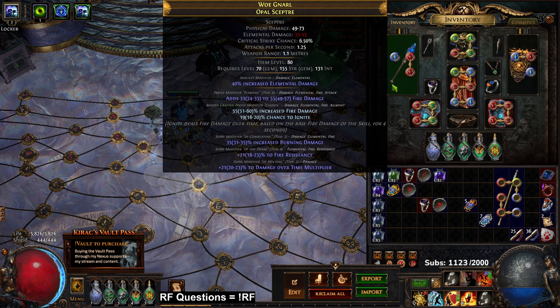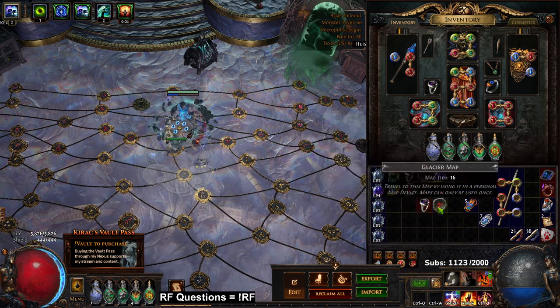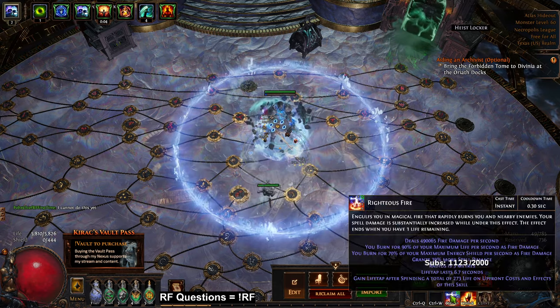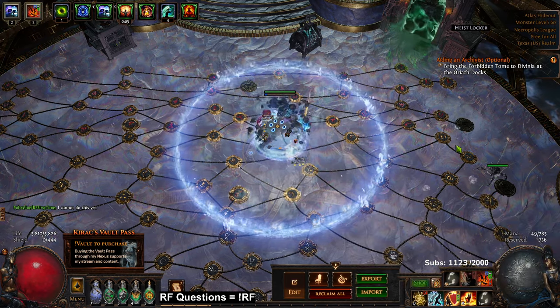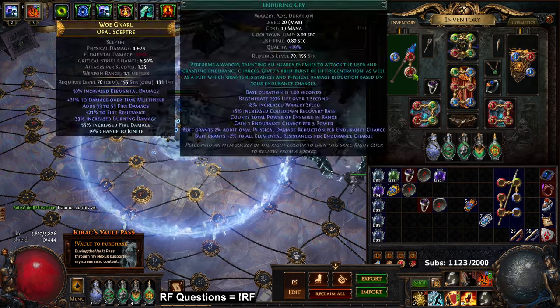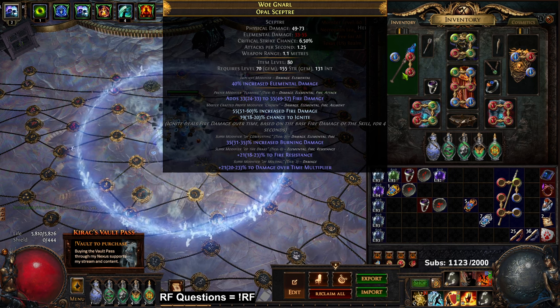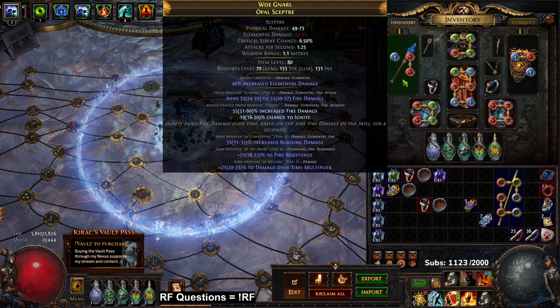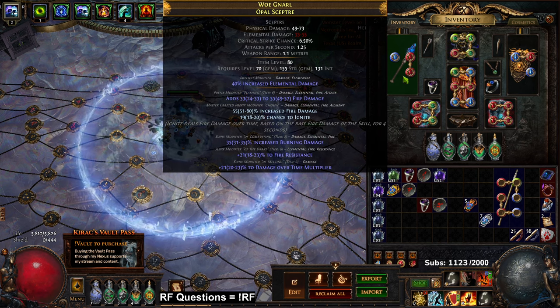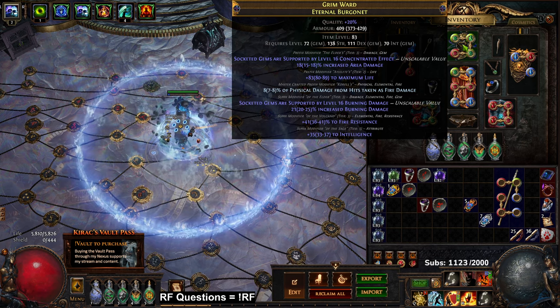On my weapon I'm still using the same one — I need to craft a new one. It's basically DoT multi, burning, and I crafted fire night. I'm probably going to go with a fractured craft and get a plus one, which scales fire trap a lot harder. Speaking of scaling fire trap — Righteous Fire standing still is 490k and fire trap is 680k. Over here I've got a Call to Arms, Enduring Cry setup with a level one Frost Blink. The two best things to craft on a weapon are fire chance and ignite, or fire damage over time multiplier as a suffix.